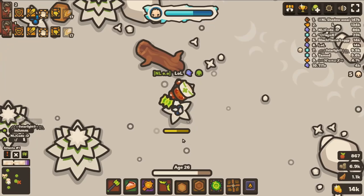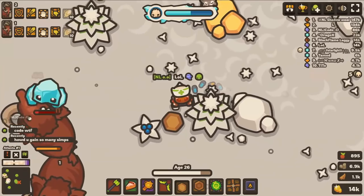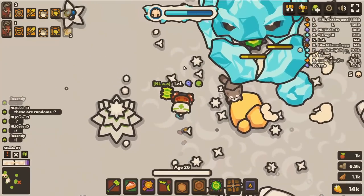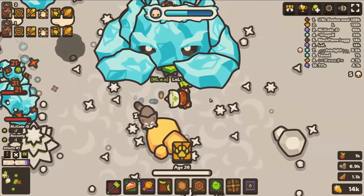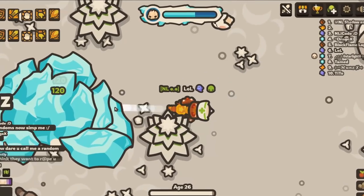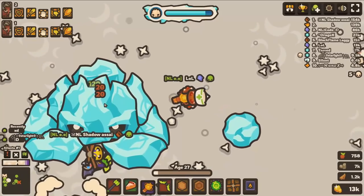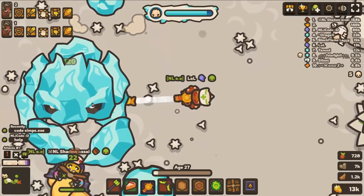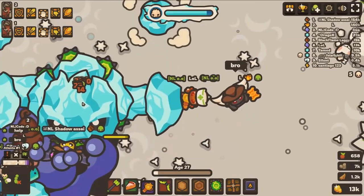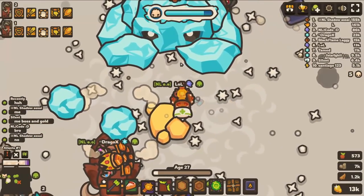He'll probably get so annoyed. He might even kick me, although it's not the team leader, it's just someone else. He's at half health. Ooh, he's losing health pretty fast. Poor boss, can't have that. Oh, did you see that? Look at this. I hope he didn't see me. He's just staring at me.